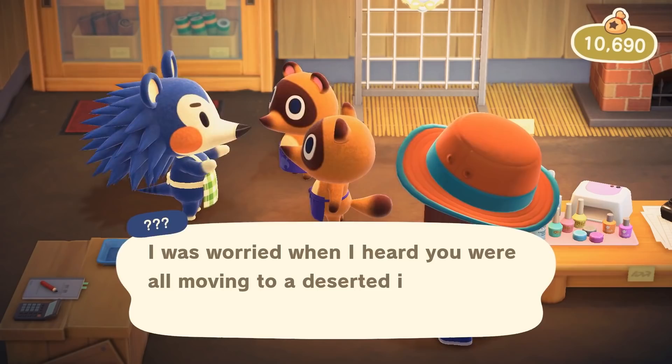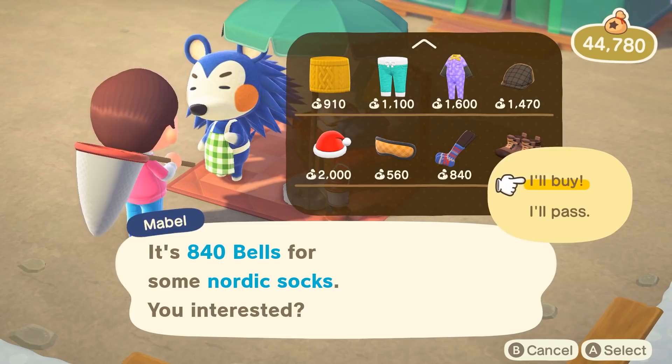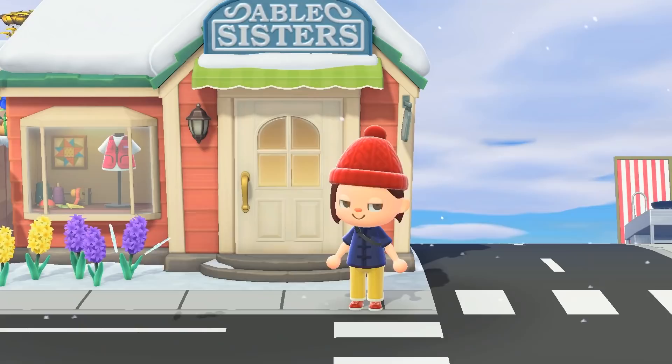So how do you unlock the tailor shop? Once the player unlocks Nook's Cranny, Mabel will be found inside talking to Timmy and Tommy about selling her items on the island. Experiencing this cutscene allows Mabel to set up shop in the plaza of Resident Services selling some of her clothing items. According to the wiki, the player must purchase 5000 bells worth of items from her over two separate visits. On the third visit, Mabel will ask you if she should open up her shop on the island. Once you tell her yes, the next day the shop will be under construction.